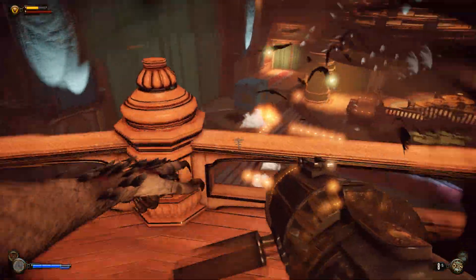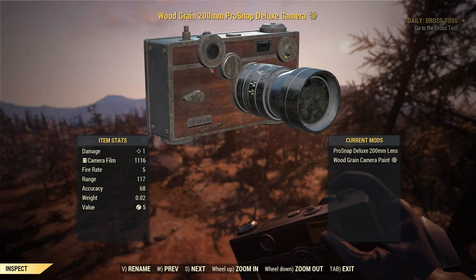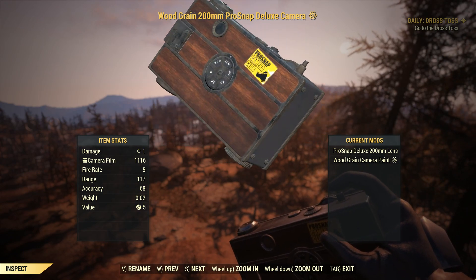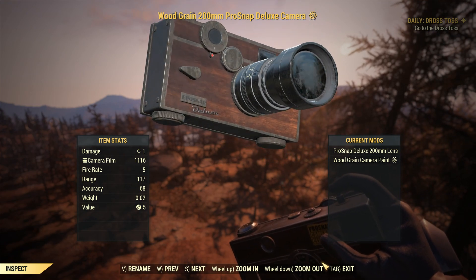The first of these is the research camera. The ProSnap Deluxe camera came to Fallout 76 on April 23rd, 2019, and I for one was not a fan. That's right, the wieldable camera in Fallout 76 sucks. I said it.